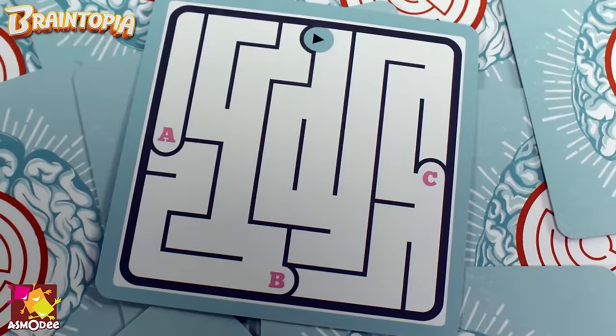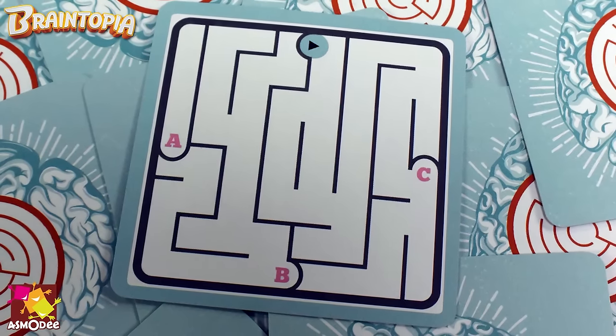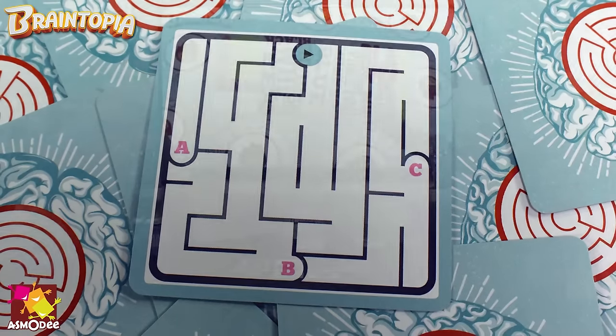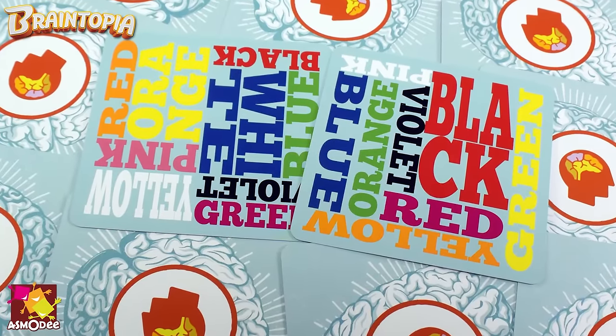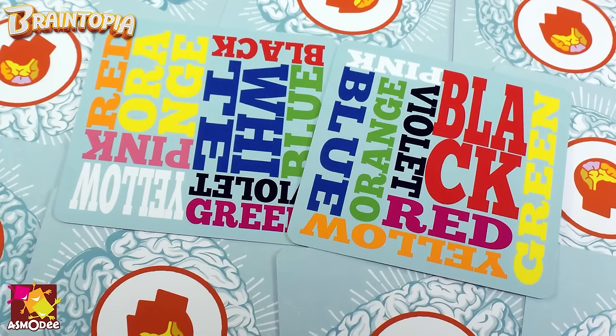There is a maze one — the maze ones are fantastic. On the maze there is a starting point and then there are either three or four different exit options. You have to say which one is the correct path to get out of the maze. You slam your hand down and call out your answer, then everyone traces the maze and finds out. There is also a color one: there are a number of colors along with the name of the color, and you have to pick which one is correctly coordinated — so 'white' has to be lettered in white, 'black' lettered in black, and so forth.